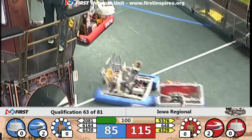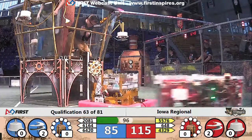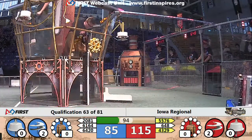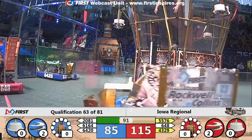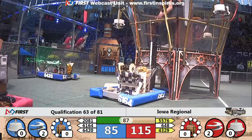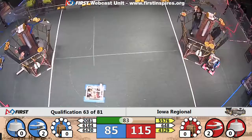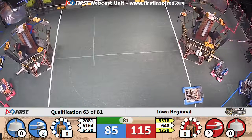Low rotor spinning on both sides, 30-point lead for the Red Alliance. More gears headed their way — 3576 just makes it drop off, 4329 following up with the delivery as well, 6164 drops off the gear for the Blue Alliance.